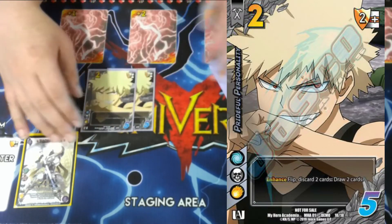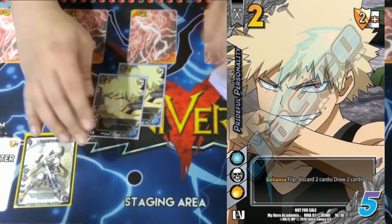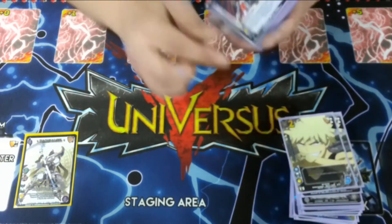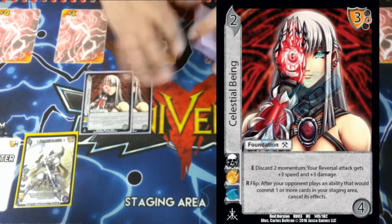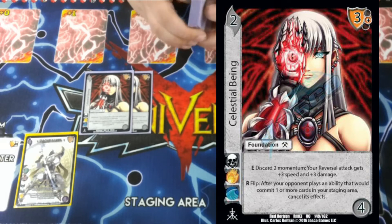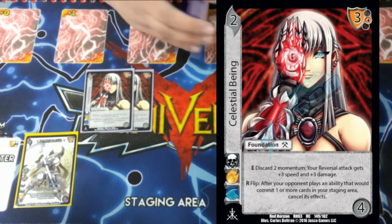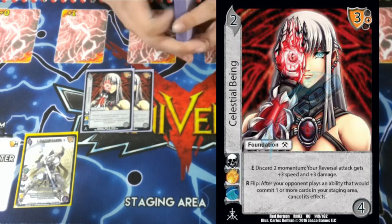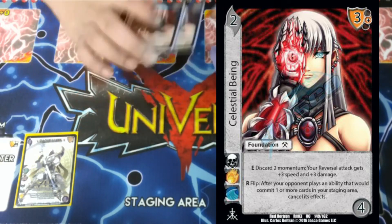We're playing two Prideful Personality. Sometimes we want to get rid of cards to draw better cards — that's what Prideful Personality is for. It's just a two-five that says E flip, discard two, draw two. We play a bunch of reversals so Celestial Being — Celestial Being says if we discard two momentum, our reversal attacks get plus three speed and plus three damage. Or if our opponent plays something like Stop or Stunt 3 — like Siang Mi Na, Coffee Samba, or Ice Dragon — we just cancel the ability to make sure we get to keep our foundations, because sometimes you need to be able to block.